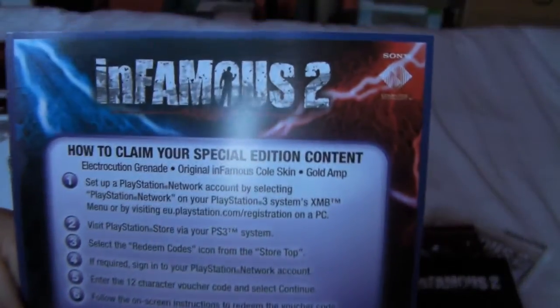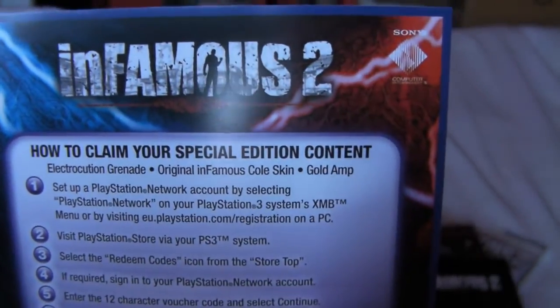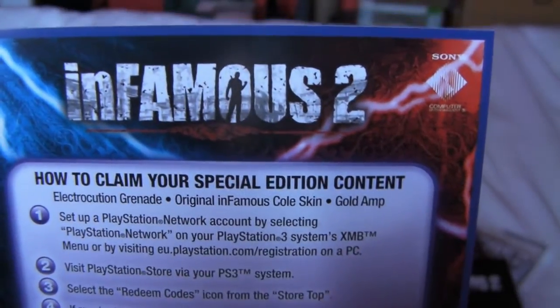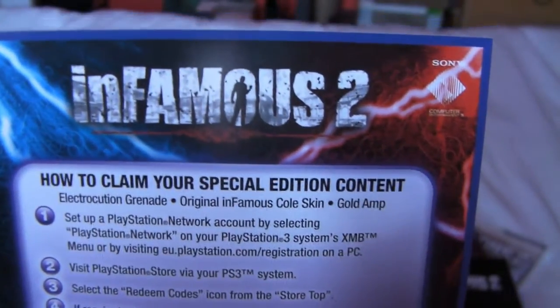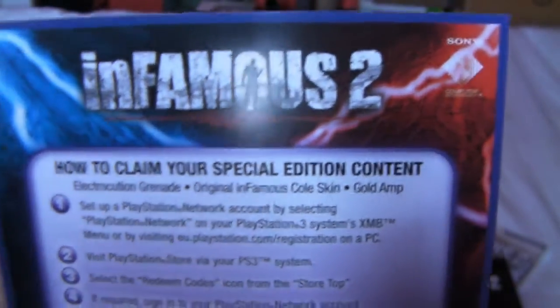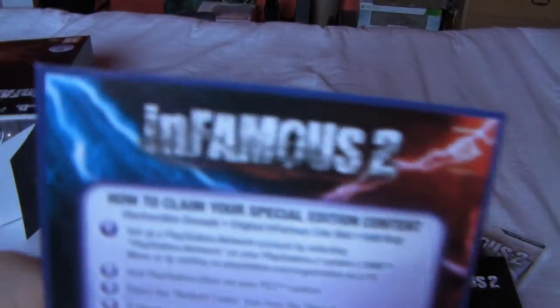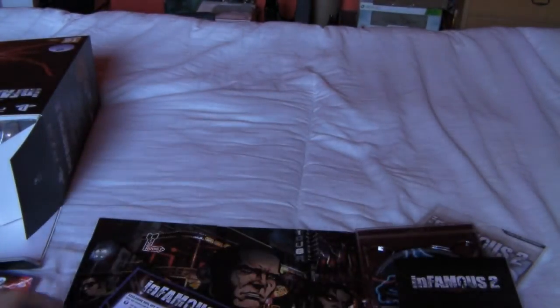By the time you see this I would have entered the code anyway. But the first code here is for an electrocution grenade, the original Infamous Cole skin — which I actually prefer to the new one — and a gold amp, which is the new melee weapon that Cole uses.